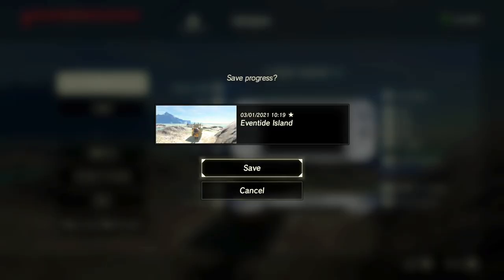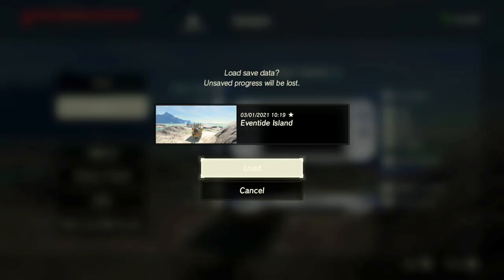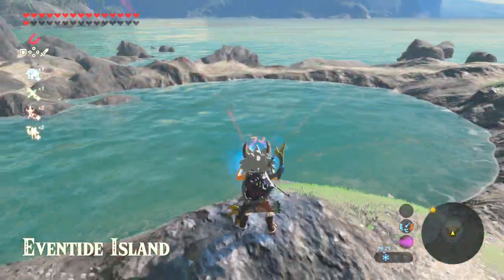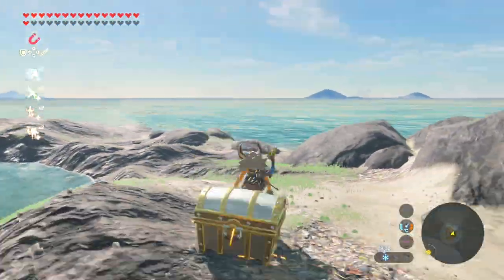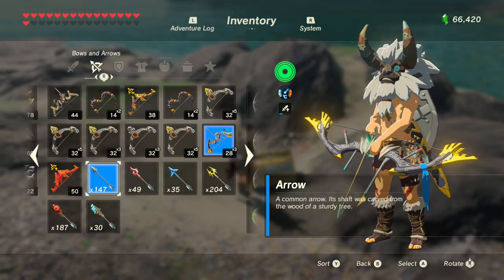Make your save and then load that save we just made, so that we still have those 10 arrows. What should happen is the treasure chest will now respawn in the water again, so fish it back out and open it up to get another 10 arrows.